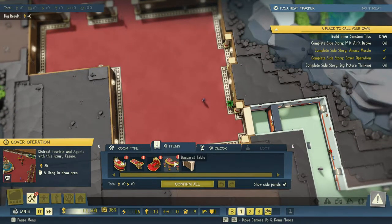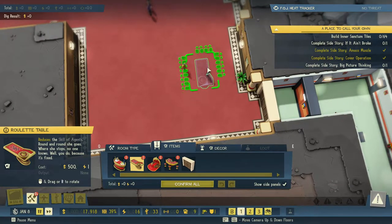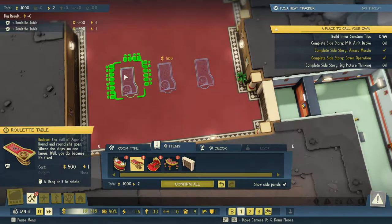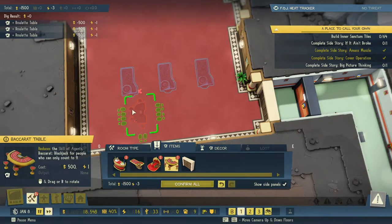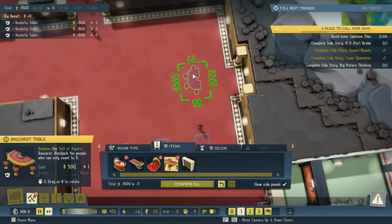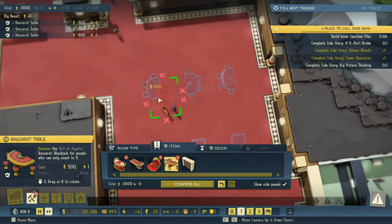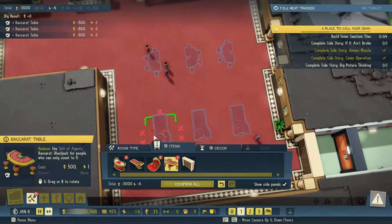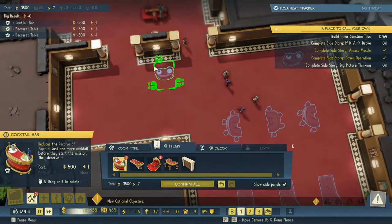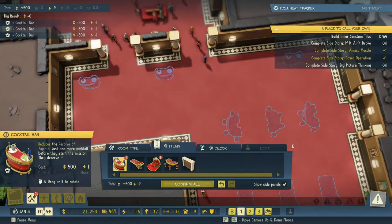We're going to want some roulette and baccarat tables. Let's set up a roulette table here, here, here, and baccarat tables here, here, here — so that will actually be six. Then we of course need some cocktail bars: a cocktail bar here, here, and here. All right, we have agents coming in.